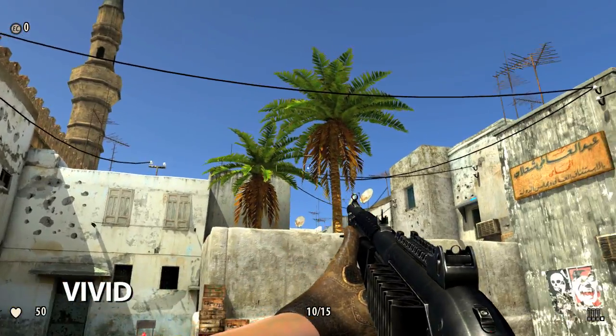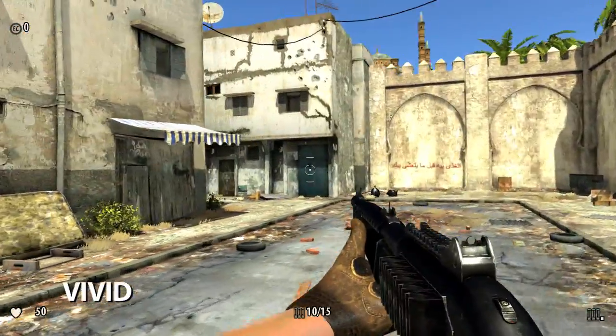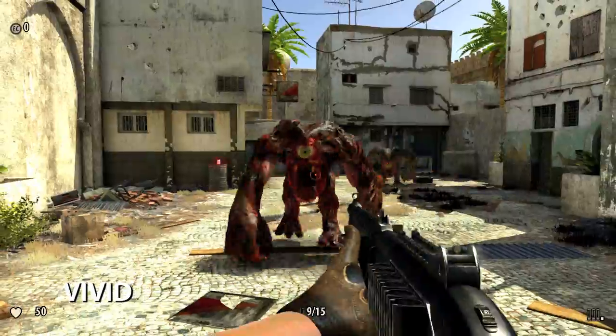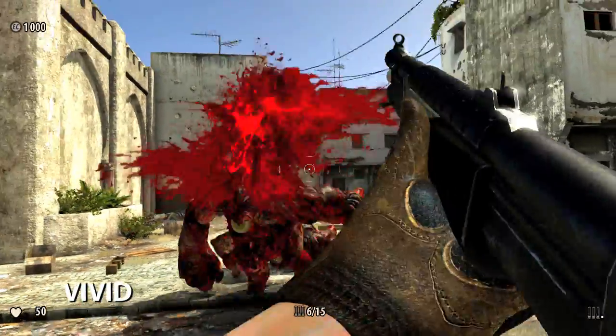The vivid color scheme is basically the opposite of the cold option, where the color saturation is greatly increased. Blues are bluer. Greens are greener. Blood is bloodier. It's like chopping up a rainbow into a fine powder and snorting it up your disgusting little nose.